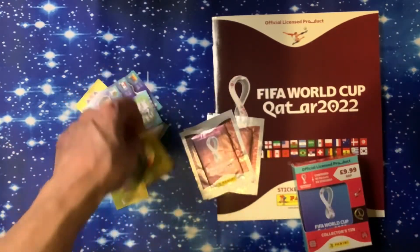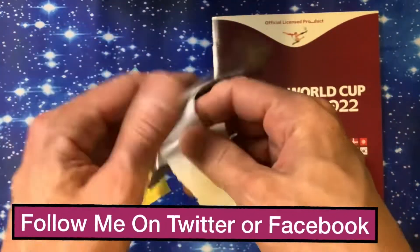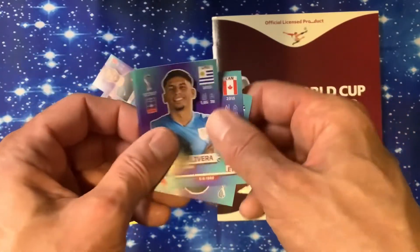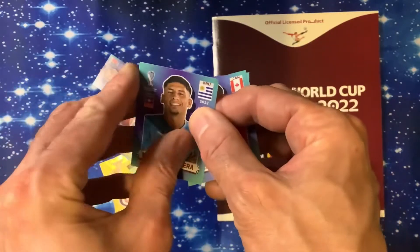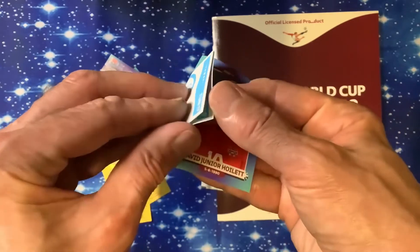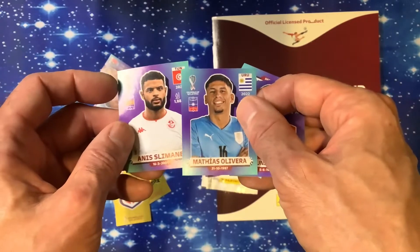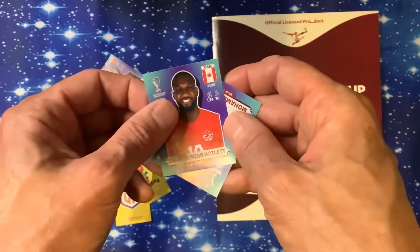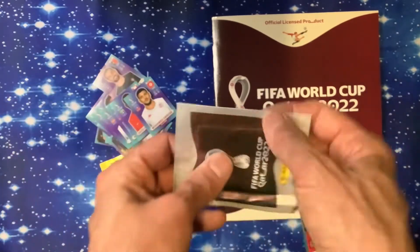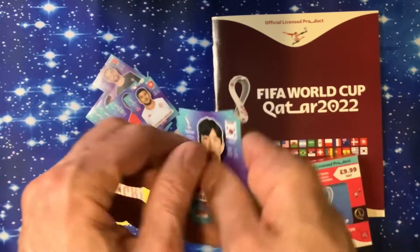We've got Ward, Bennett, Char, Hamperdoo, and another shiny Cameroon — good, we've got three shinies there! Edging closer to finishing our lovely book. We've got Olivera. I think it looks quite nice in the blue this year — I don't know if people are saying they don't quite like the orange version.